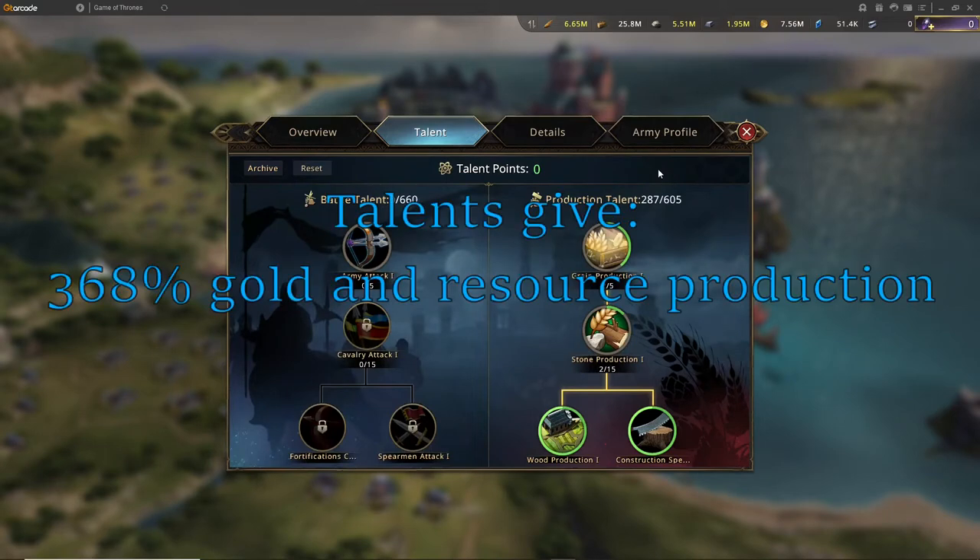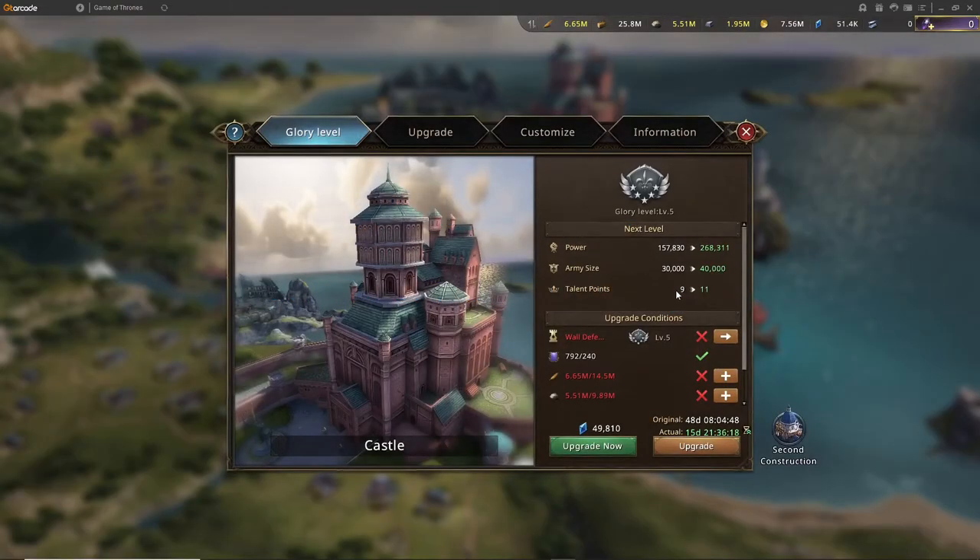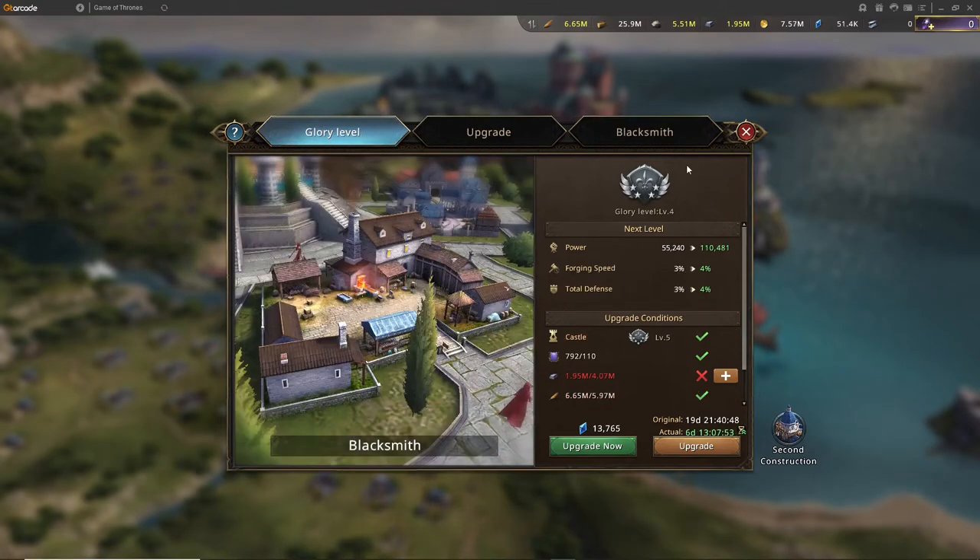Next tip is talent points. You can get talent points when leveling up and when upgrading your castle, as shown here. I'll post the talents for each specific Hyperfarm on screen as we get to it, so you'll just have to copy them.